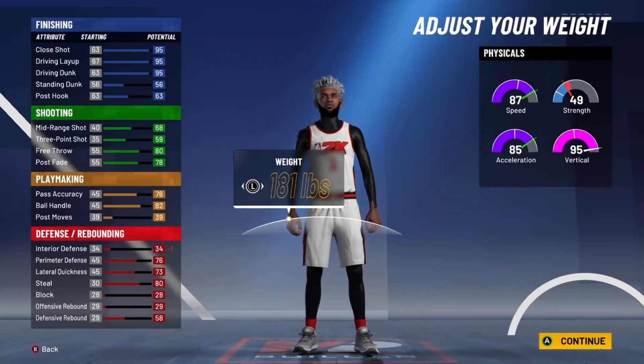Now for the second build — the shooting and finishing half-map pie chart — you want to go with the pure speed physical profile. For finishing, max out the close shot, driving layup, driving dunk, and put your standing dunk to get 15 finishing badges. For shooting, max out mid-range, three-point, and free throw to get 18 shooting badges. For playmaking, max out pass accuracy and ball handle, and add post moves to get 14 playmaking badges. For defense, max the perimeter defense, lateral quickness, steal, and defensive rebound — put the rest on block to get six defensive badges. The badge spread is 15 finishing, 18 shooting, 14 playmaking, and six defense — a total of 53 badges. Really, really balanced.